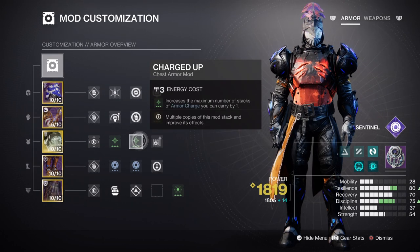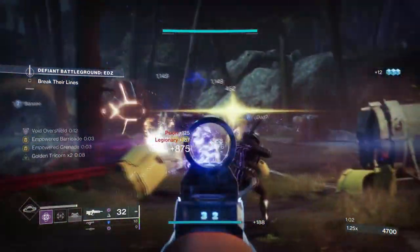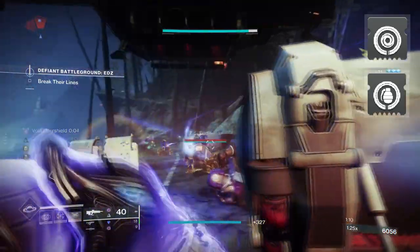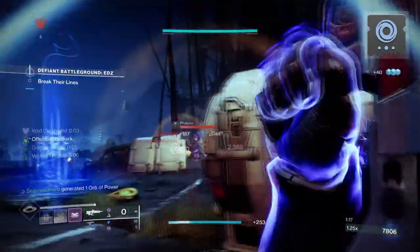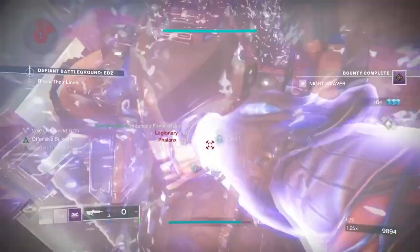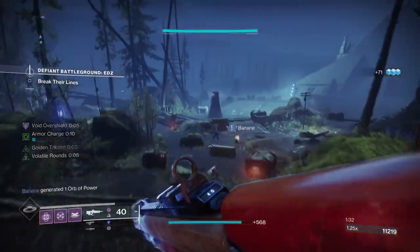For Armor Charge mods, having Charged Up x2 is a must for the extra Armor Charge slots it provides. I'd also recommend the Harmonic Reserve mod for increasing all Ray Weapons ammo reserves — this helps sustain ammo for longer when using our heavy choice, the Two-Tailed Fox, which with the Reserve mod should give around 8 rockets instead of 7. To generate Armor Charges, Void Siphon and Firepower are the simplest options. Void Surge x2 will increase your Void weapon damage by an extra 17%, and the Time Dilation mod will extend the Surge buff duration when not using grenades, keeping that void damage boost active longer.